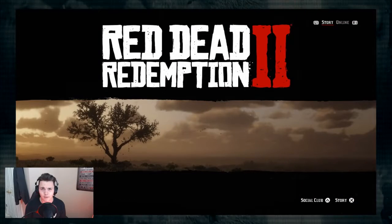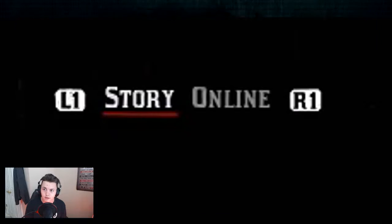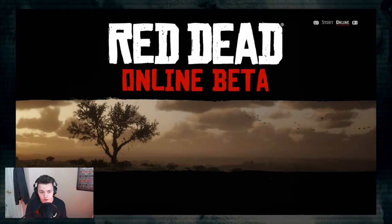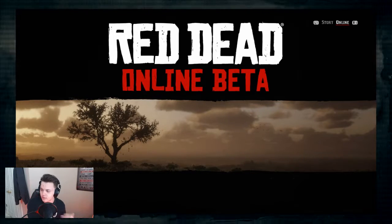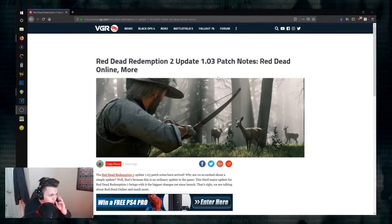In today's video, we're going to be doing a little bit of stuff in Red Dead Redemption 2. To kind of kick it off, I'm going to change my lights from white to red. There was an update on this game — I wasn't originally going to do anything in this game today, but there was an update, and I noticed that in the top right it says online. There's no way of me getting into this right now, at least from my knowledge. So I'm going to switch over to my desktop and look at the patch notes. Red Dead Redemption 2, update 1.03, patch notes.